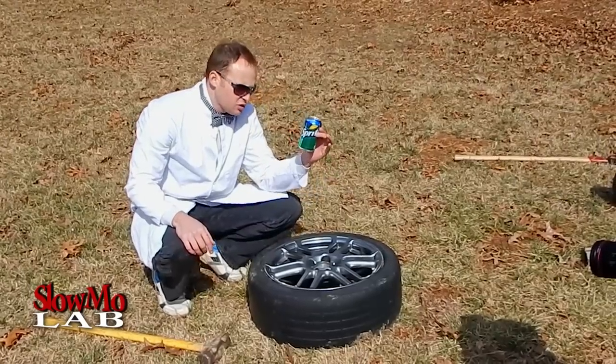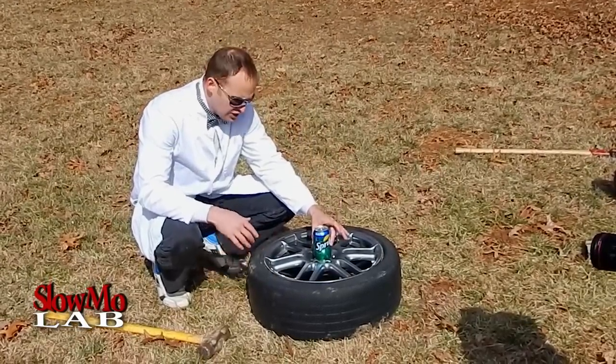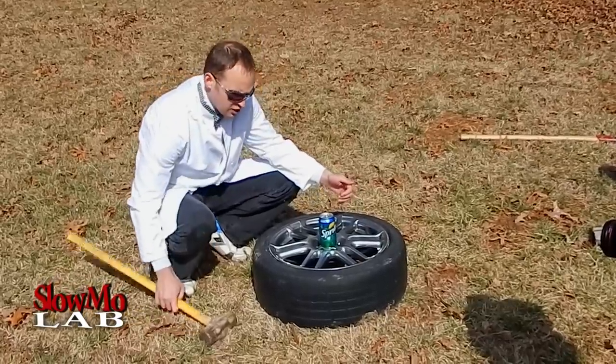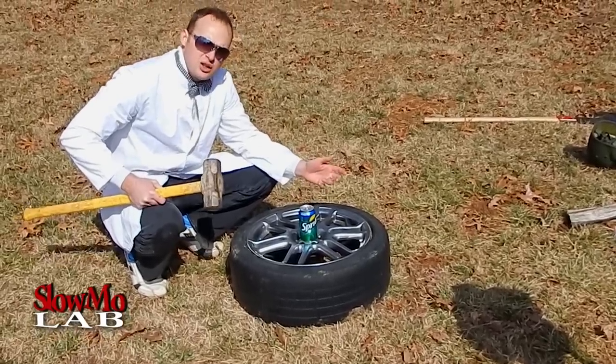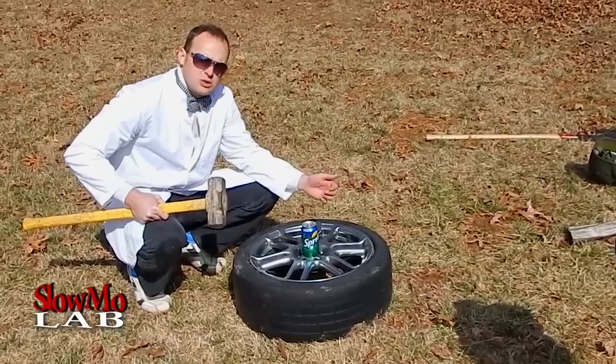Our first contender is a can of Sprite. We have a nice stand over here — we're gonna put it over here. As you can see it fits perfect, like it's made for it. So of course we're gonna get our sledgehammer. First thing I'm gonna try is hit it on the side, or actually just hit it in the middle. We'll see what it looks like, and then maybe I'll hit it on the side or do something else. Let's do it!